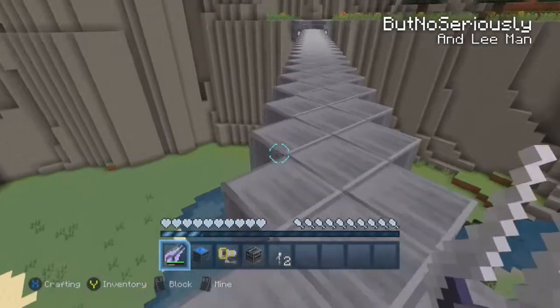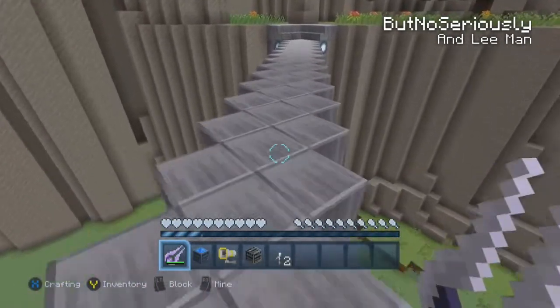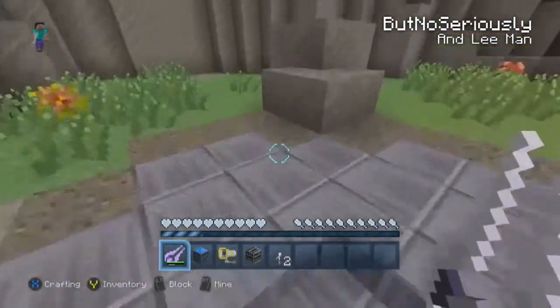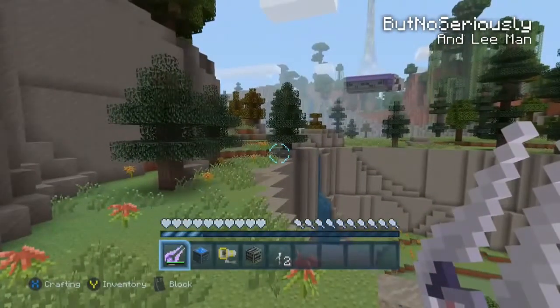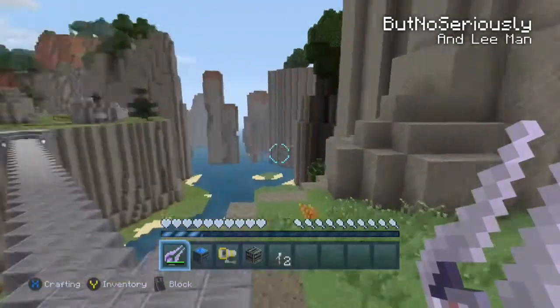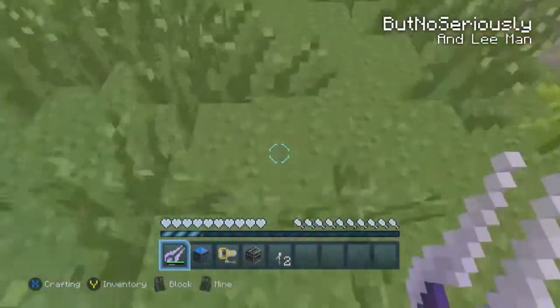Objects will look different. In one of our first videos - a testing video not on YouTube - we found an iron sword, and that was a really good start. It was right in the chest.